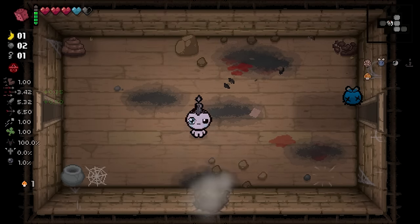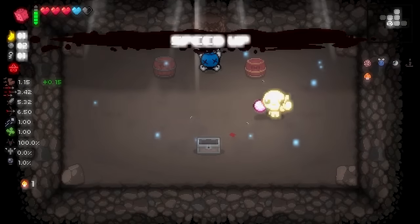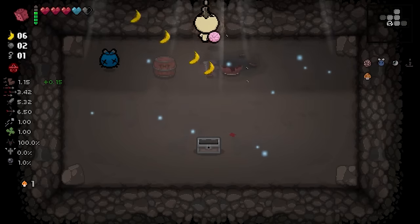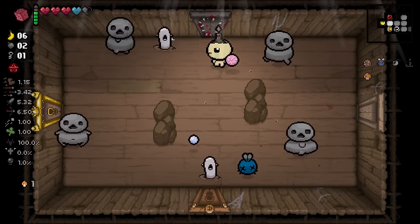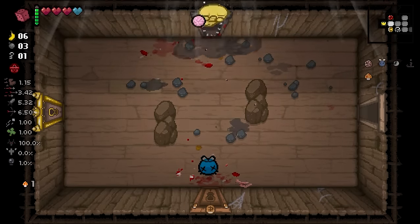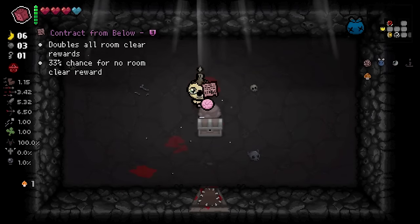Secret tunnel. Two good pills so far, I like that. Thank you for the money. Alright, we got our shop, our curse room, and our item room all together. So we want Contract from Below — that's really good. I don't want Crow Heart, it's bad.